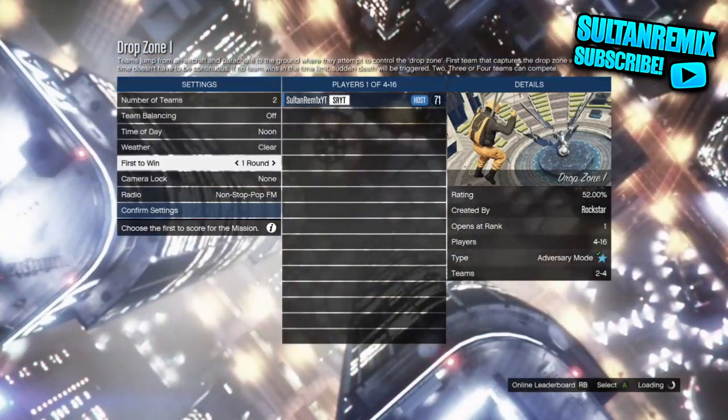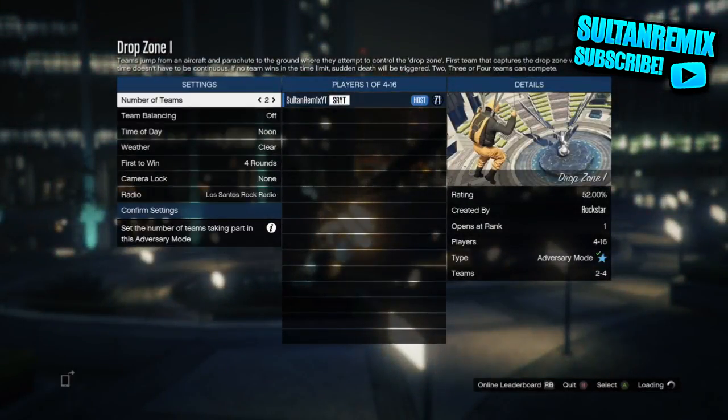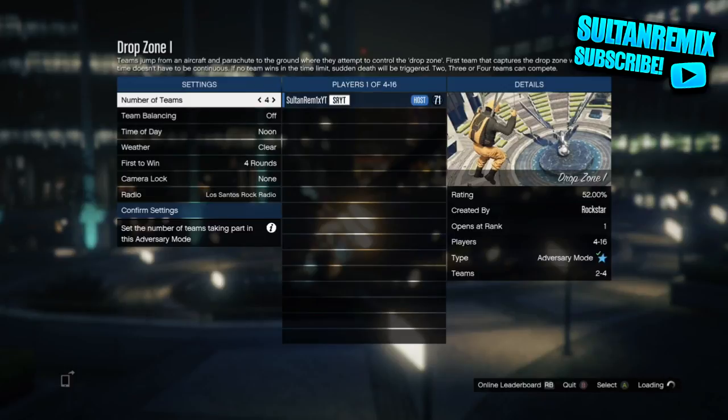What you want to do is you want to put it first to win four rounds, and you want to put the number of teams to four, because then you can get the maximum amount of colored joggers. Just get a few friends in guys.